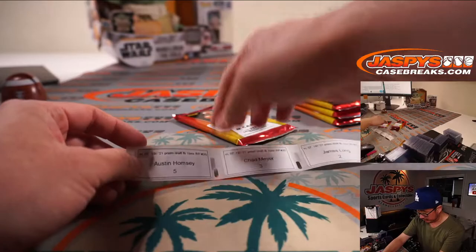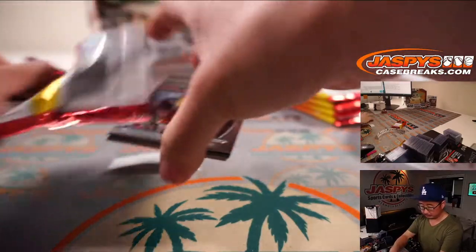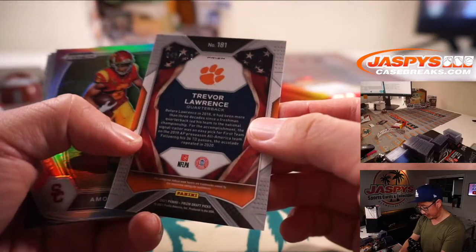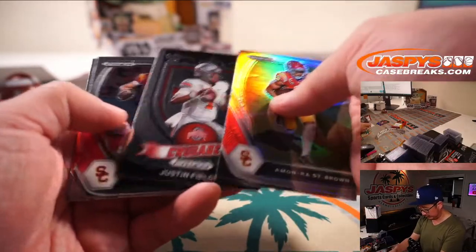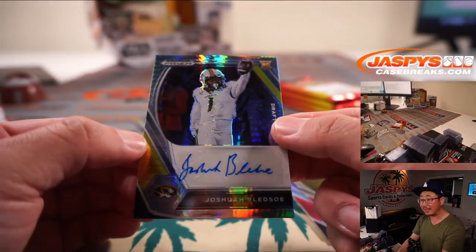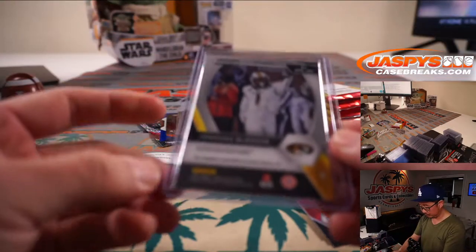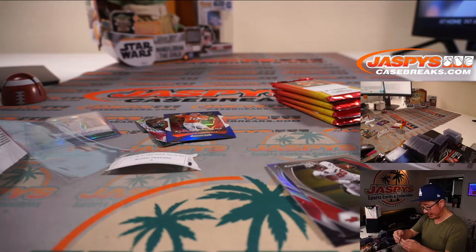Austin, pack five — bottom one here. Good luck. Let's get the auto back there. There's Matt Ryan, 10 out of 25. Nice Trevor Lawrence, 48 out of 199. All-Americans blue. Rookie silver. You got a Justin Fields, a Sam Darnold, a James Robinson. And on the back is Joshua Bledsoe. Hyper parallel — not numbered, but a nice start here. You got a Crusade Justin Fields.